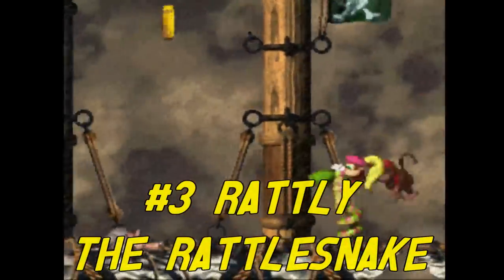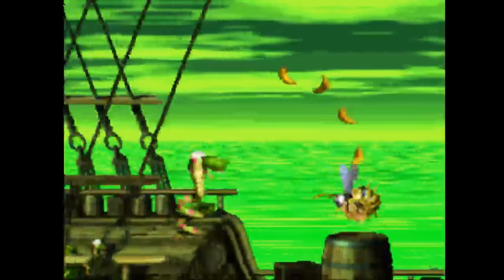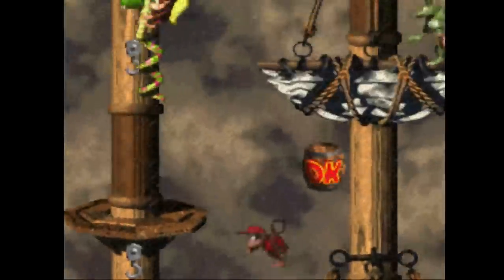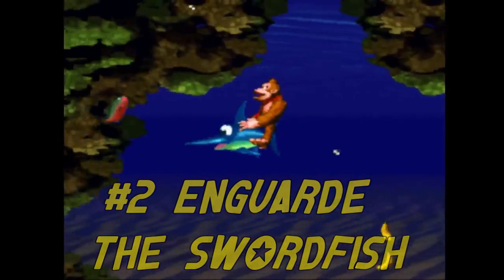Number three: Rattly the Rattlesnake. Rattly is very similar to Winky in the first game, but I think they perfected the feel of his playstyle in the second game. When Rattly shows up I loved playing as the snake, especially on his Rattle Battle level. He can jump on enemies and kill them, and he can also wind up a powerful jump and reach heights no other animal can match. It's really easy to feel unstoppable when playing as this guy. Rattly is really fun to play as, but he sure has a derpy face.